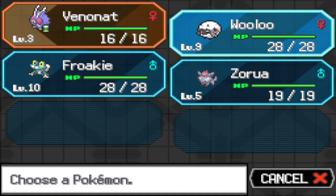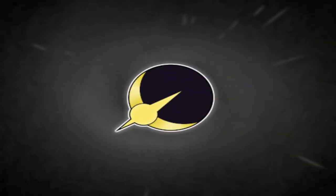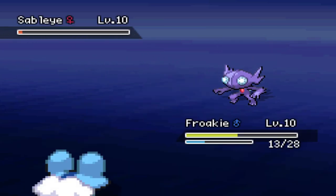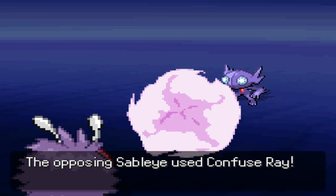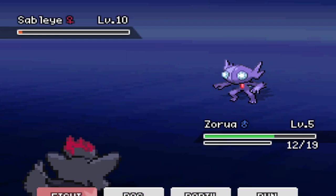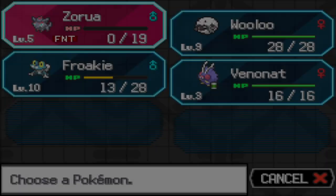Oh my god, okay. We need to just throw Froakie out front and do as much damage as possible. We didn't have to switch into Froakie — I tried to switch in so I could level up the rest of my team, but apparently they don't want that. They want my team to stay weak. Can Venonat live one attack? Oh okay. Let Zorua take the hit. Why does this thing love using Confuse Ray? Finish him, Froakie.